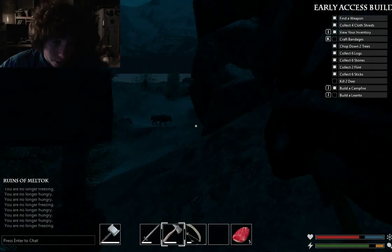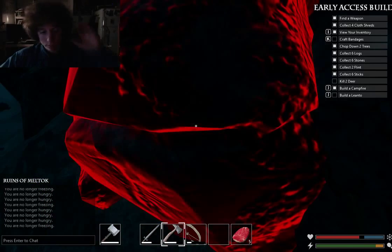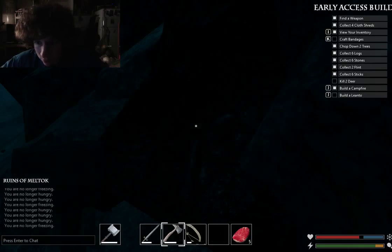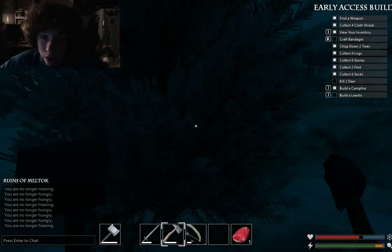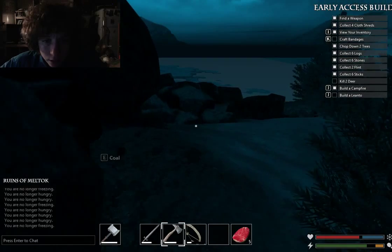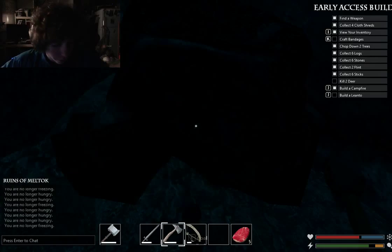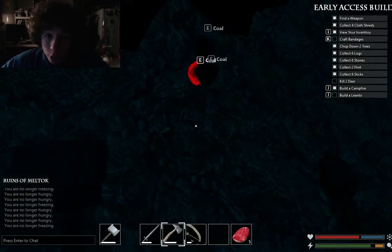Where's that deposit — oh it's right here. Hey wolves, don't mind me. This hammer is so good. Look at all these starting quests — I haven't even crafted bandages yet, are you kidding me? Guess I kind of have to do that now, don't I. I think it's a lantern and a campfire — I guess I can do those, may as well, just for the achievements. I'm pretty sure I get achievements from them.